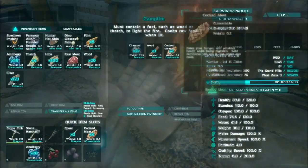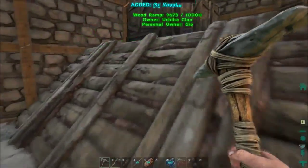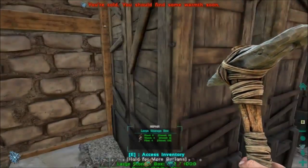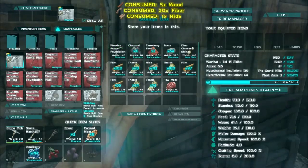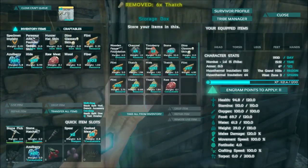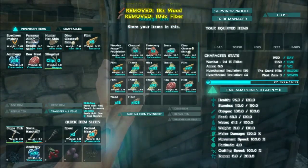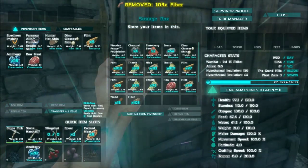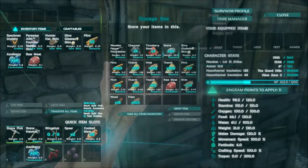I think my next order of business is to make a slingshot. I don't have one of those yet — I've learned it but don't have one. So I'll go ahead and make that. Drop all these items over here. Slingshots come in handy — shoot things from a distance. Obviously. And I'm going to need some stones for ammo.